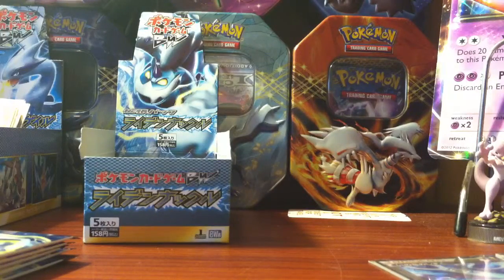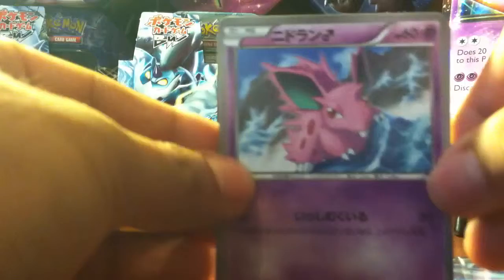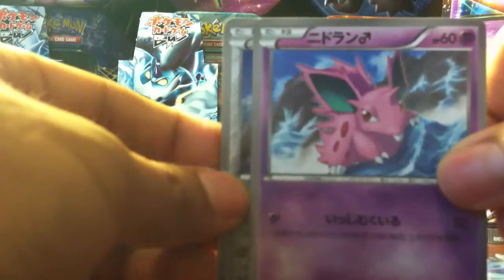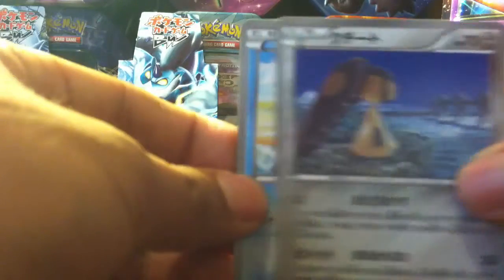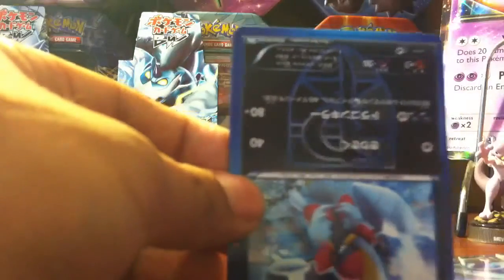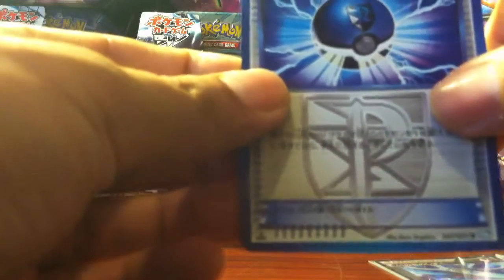I was watching some openings on YouTube and someone commented on whether or not they should put the Eevee evolutions as Level EX, which is actually a pretty good idea. So we have a Nidorino, a Mamoswine, a Wooper, a Bisharp, and a Team Plasma Poké Ball. Next pack.